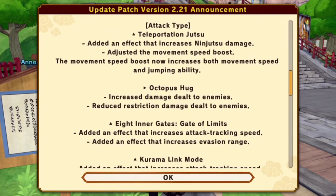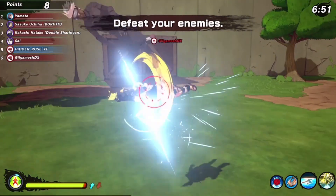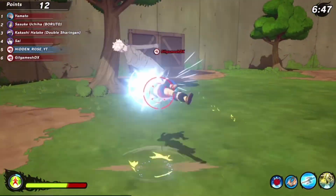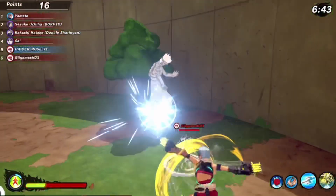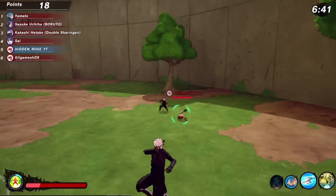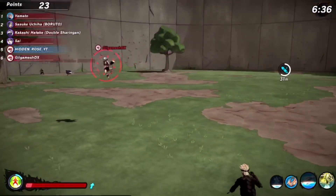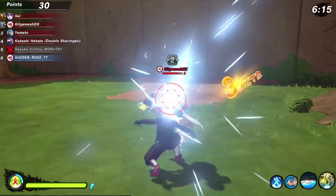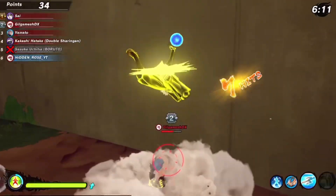Now for the type-specific stuff, starting with attack. And this next one is pretty huge. Added an effect that prevents substitution to a strong attack. Every type has had a unique effect to their triangle button before, whether that be kunai, armor, or guard breaks. Attack types never really had an incentive to use their strong attack outside of traveling across the map. Now, however, chaining together some strong attacks into your combos can actually deal more damage than breaking your square.